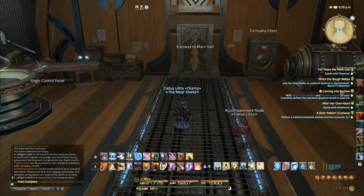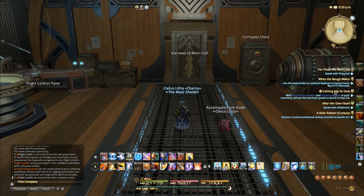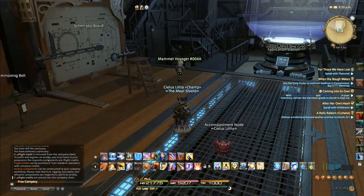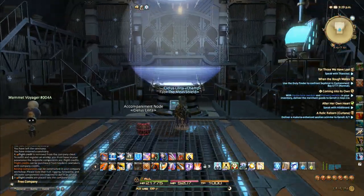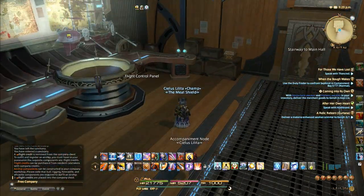Now this is your free company workshop. It will always look the same for every free company. You'll have your stairways to your main FC room, company chest, your summoning bell, your schematic board. This guy is like your little helper and also has some stuff you can buy for the airship. Your fabrication station is where you make everything, and you get your flight control panel over here, which is where you mess with the airship.